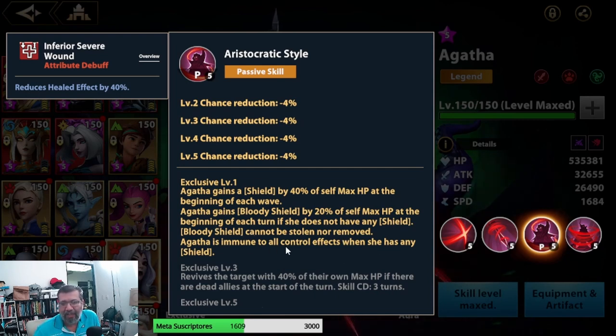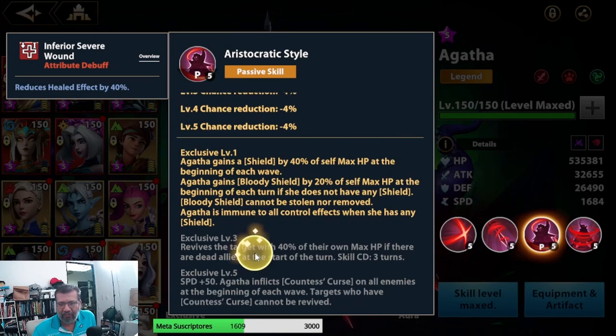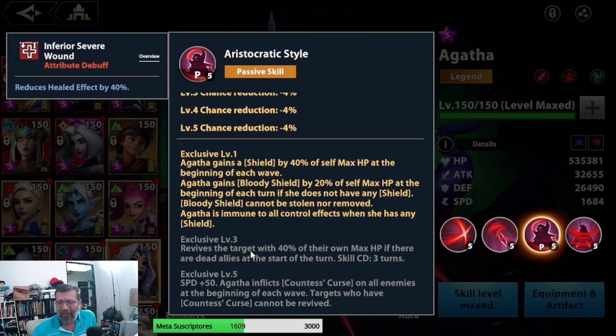The best part: Agatha is immune to all control effects when she has a shield. So in arena she starts by immediately applying a shield, and as long as she has it she cannot be frozen, silenced, or affected by any control effect. She'll just stay there alive dealing damage to everyone.